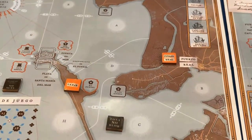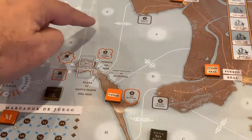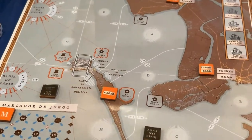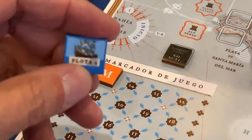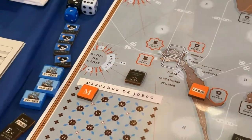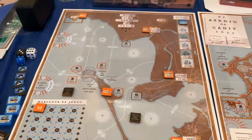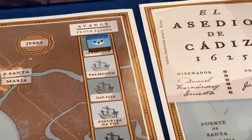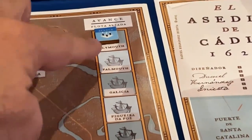This map has the city of Cadiz and four forts that protect the city. Those forts can fire into the C-zones — they have letters — so they can fire at the Anglo-Dutch fleets. It's three fleets of varying strengths, but at the beginning of the game we don't know which fleet is which, or what strength it is. We have to detect the fleets.